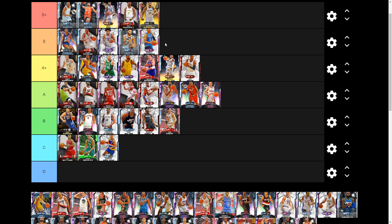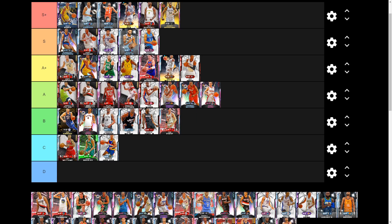Next we have Amethyst Isaac Bonga, one of the best PGs in the game because he's 6-foot-8. His price has gone from about 5k up to 15k. He has a nice Antoine Walker-esque base, plays amazing defense, shoots the ball well, finishes at the basket with ease, and has great dribbling animations. He is S-plus tier — one of the best budget cards we've ever gotten. Seriously insane.